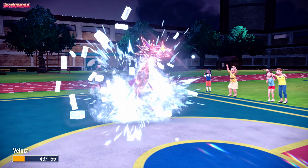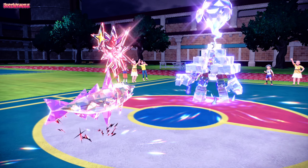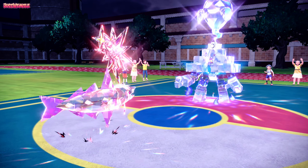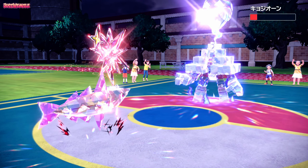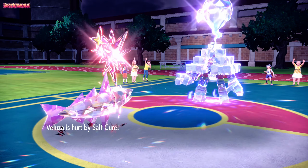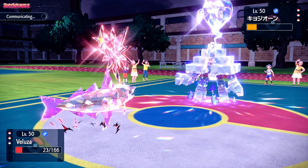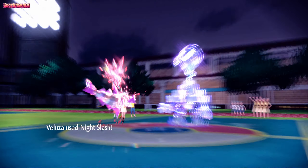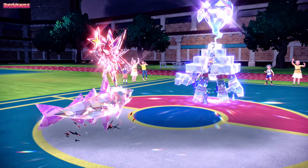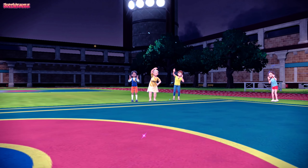Salt Cure does a lot of damage, but we are Dark type so it's not too much. Leftovers kicks in. Salt Cure does more damage to Water and Steel types, so it doesn't hit us too hard. Night Slash comes through and gets the KO on Garganacl. Down it goes, out of its crystal form and back into its Pokéball.